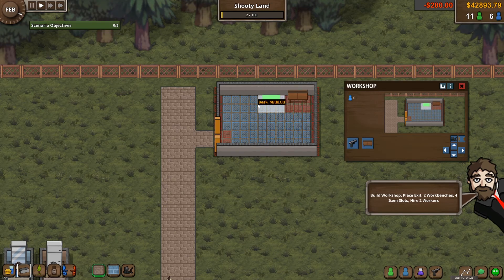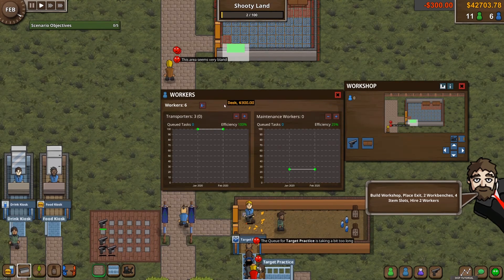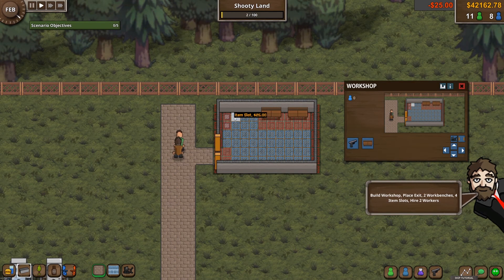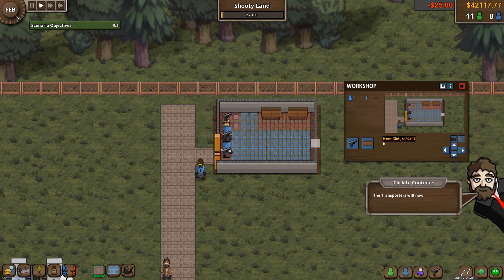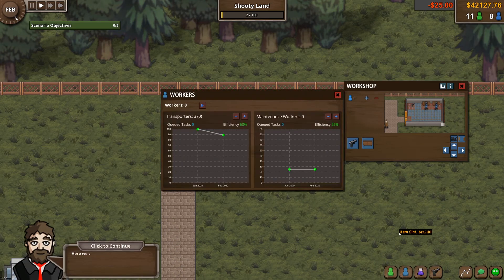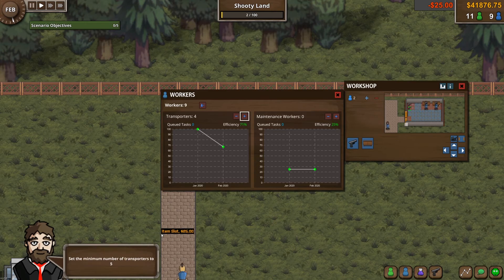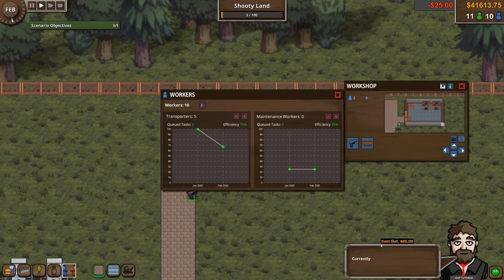There's one workbench, two. Hire two workers. We need four item slots. Let's put the two workers there — transporters will now bring the damaged items. We need more transporters; workers will be hired automatically when assigned to a building. Let's do another transporter — five is what they want. Let's build our first arena.